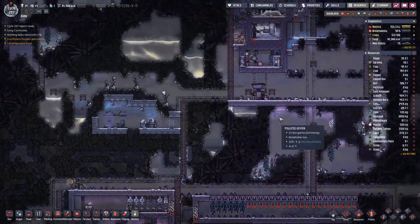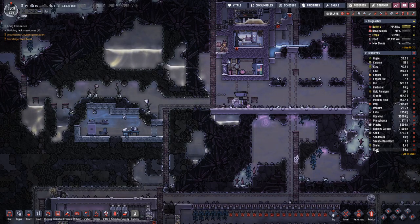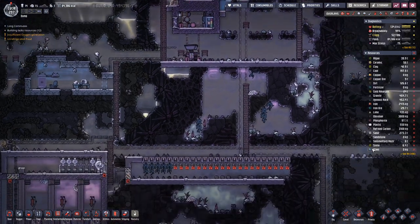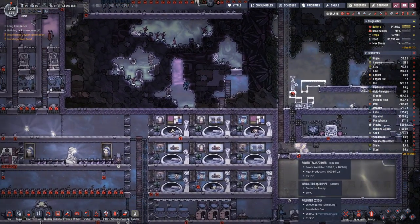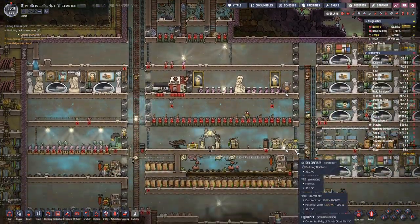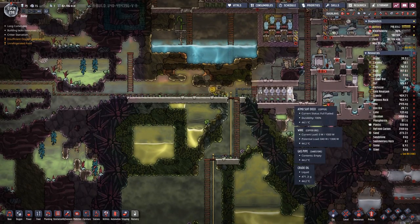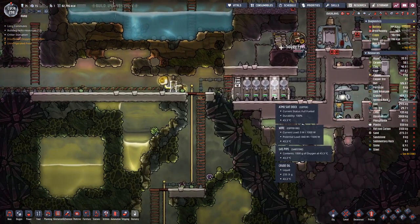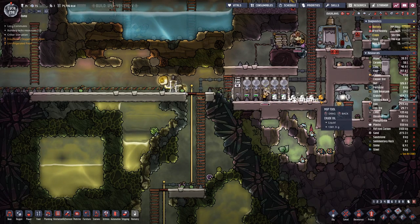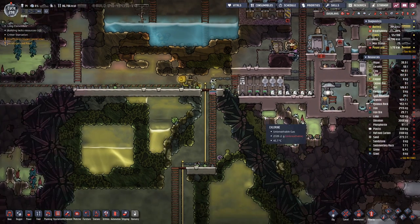What happened there? Our steel dropped to zero — that can't be right. Usually when this happens, it is no longer accessible. And that usually happens if it is outside the gate and there is either no power or no oxygen to get to the other side.